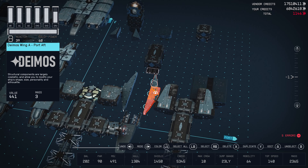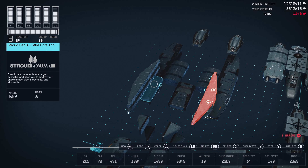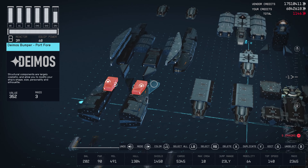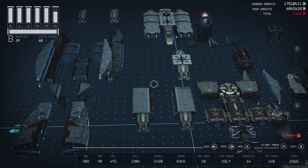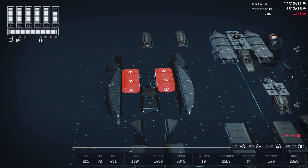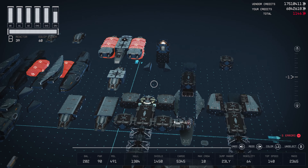Let me recount — eleven of the wing A's, three of the wing D's. Also from Deimos, going to need about ten Deimos hulls — you can get creative and do something else with it, but that's up to you.